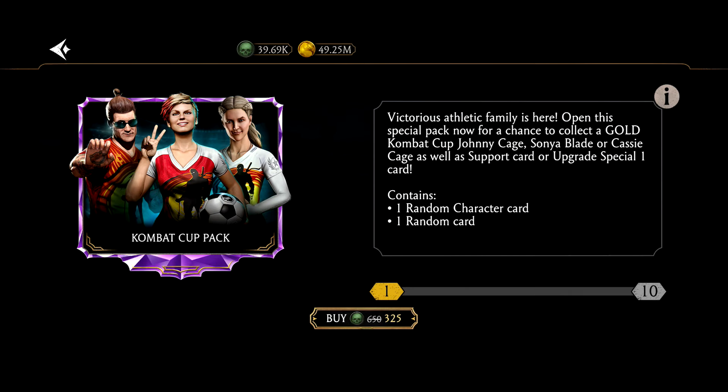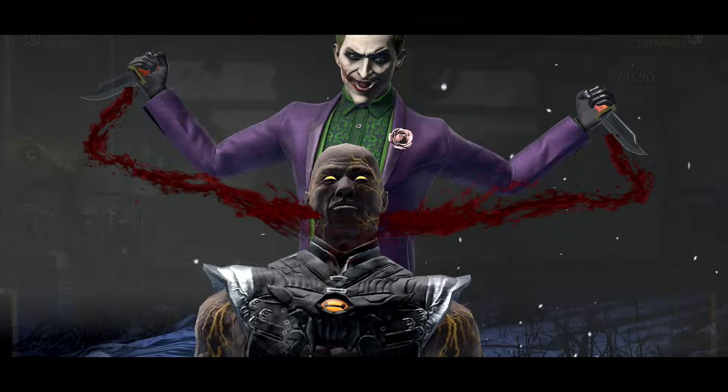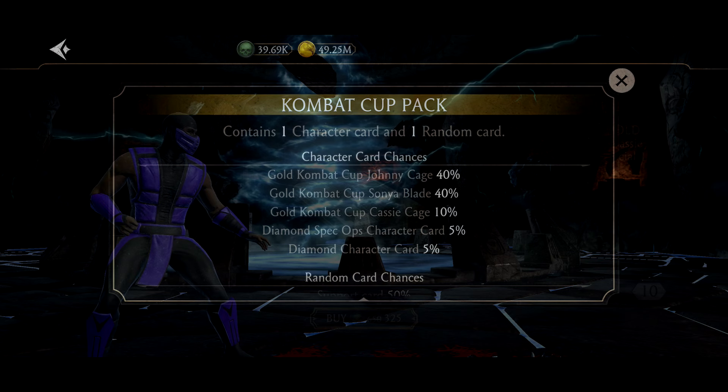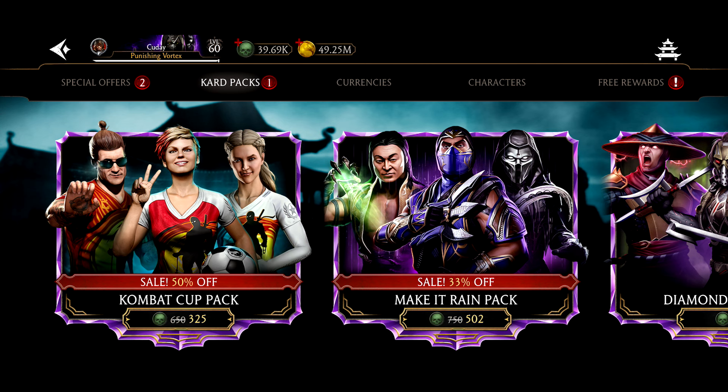This Combat Cup pack is highly recommended for beginners — it's sort of new but it is a staple now. Look at the chances: Gold Combat Cup Johnny Cage, and as a beginner he's one of the best characters in the game. You also have a 5% chance of getting a diamond character, and this can include every diamond in the game — Joker, Classic Movie Raiden, MK11 Rain, Classic Rain, every diamond you could think of, just not the newest one which right now is MK11 Liu Kang. This pack also comes out around Black Friday, Christmas, and maybe New Year's Eve.